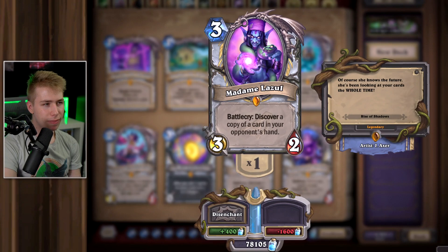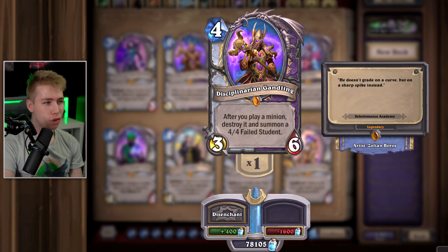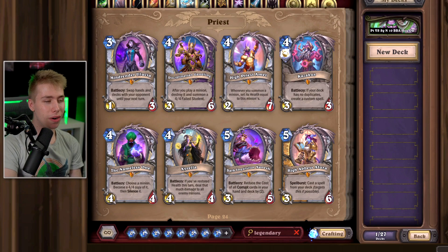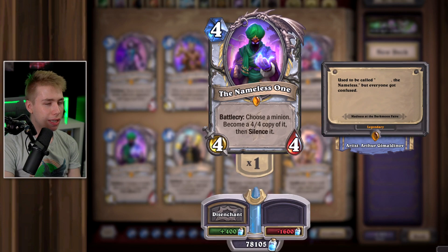Mind Flayer Kaahrj — cool idea, doesn't do much. Aluxia — if you don't like your opponent having OTKs or playing cards, she is alright. Just by taking your opponent's hand you can ruin their entire turn or the entire game — you can throw away combo pieces. This is a great card. Disciplinarian Gandling — played in Zoo Warlock and tried in Priest. The card is so bad and not good at all. Disenchant. High Priest — if you play Star Aligner Priest, the weirdest meme deck you will ever play, this card makes sense. Besides that, no. Maybe in Divine Spirit Inner Fire Priest, which I also haven't seen in a year. Kazakus — like in Mage, keep the card. The Nameless One — played this card a couple times and it is not good. Disenchant the Nameless One.